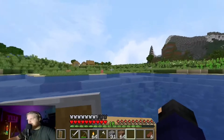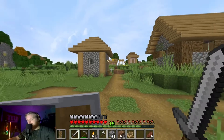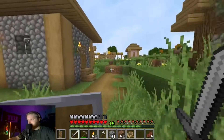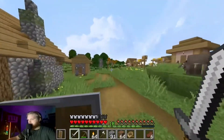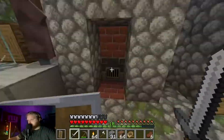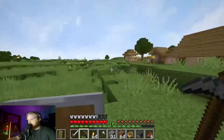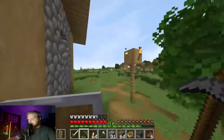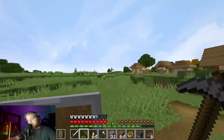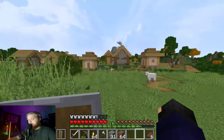And there we go — we found us a village. Let's check it out and see what it's got. I'm hoping it's got a saddle somewhere in here. I also plan on, off camera, transporting a couple of these villagers by boat back to the base because I want to get a villager breeder pretty much ASAP. Look at these pretty horses. I'm going to be taking this blast furnace as well as these bricks. Unfortunately, this village didn't have much — nothing in that one either.